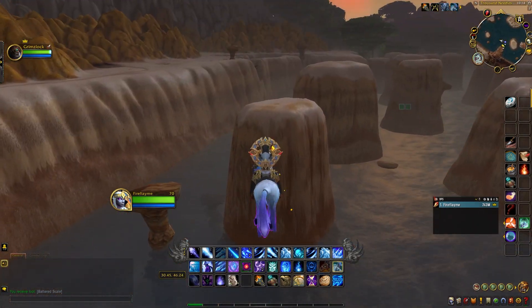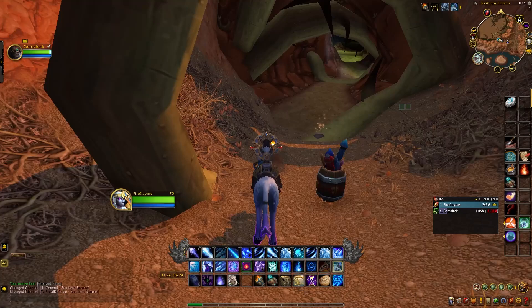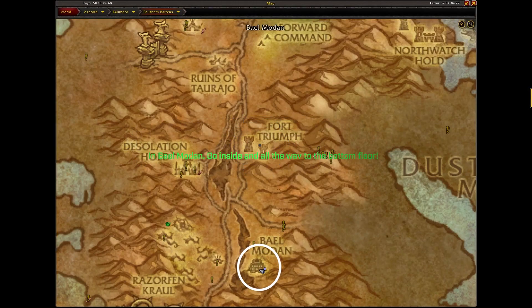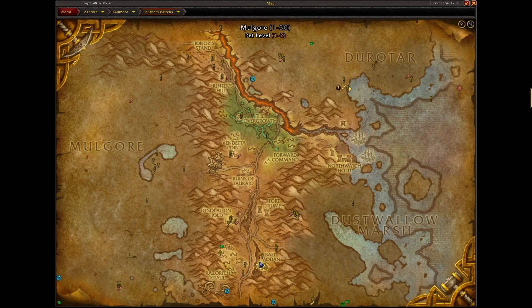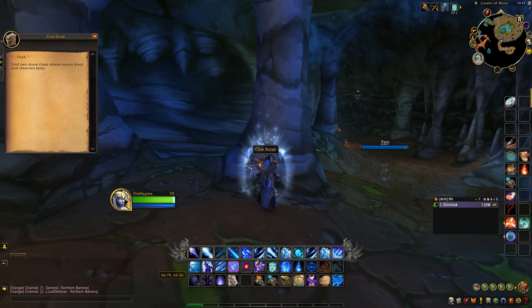We're going to head to Razorfen Crawl, right in front of the instant portal right here. It'll have the clue which is going to take you to the next area. It's going to say 'top of,' and then the next area brings us to Bale Modan, which is located right here on your map in the Barrens. Then it's going to bring us to the Wailing Caverns. We have to go inside and all the way to the bottom by the dungeon entrance right here, and all of these put together spell out Top of Thunder Peak.